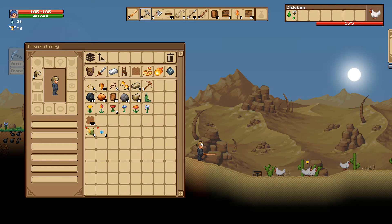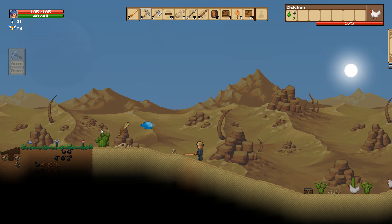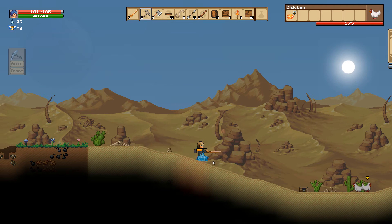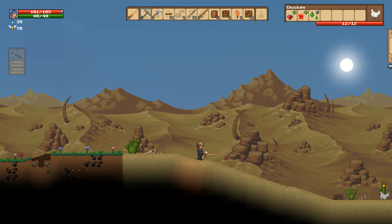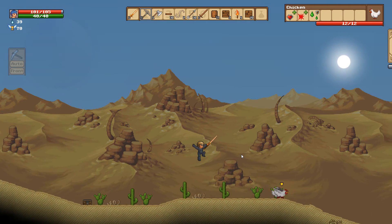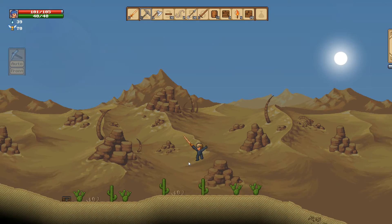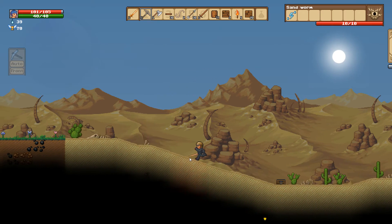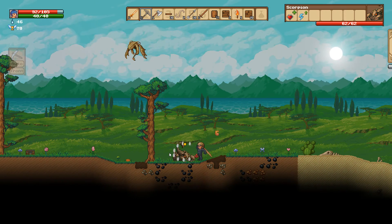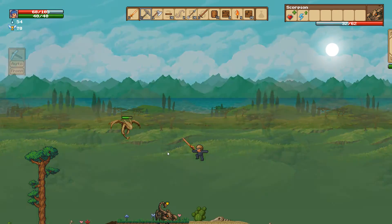That slime part we're picking up — you can actually consume it to get life regen. We have 39 souls, still a long way to go. Heading the other way — oh no, there's a huge enemy. Wait, there's no health bar on this scorpion — why not? These little flying bastards are really annoying. Ooh, give me that steak and some leather!